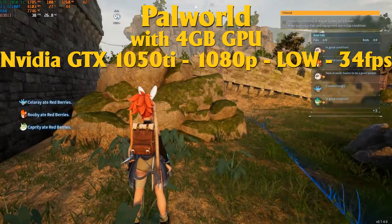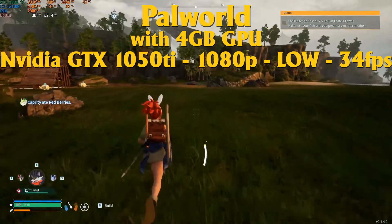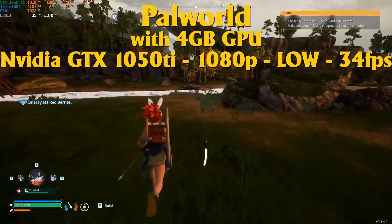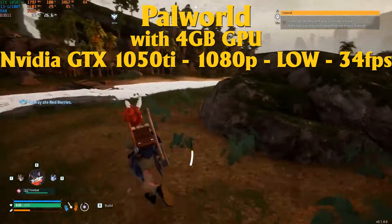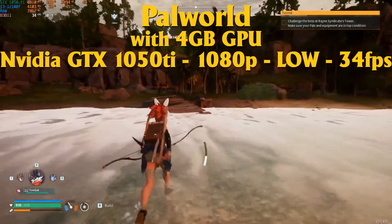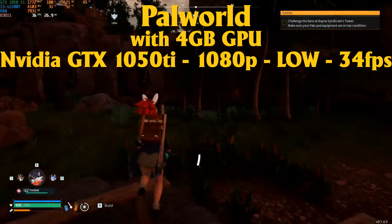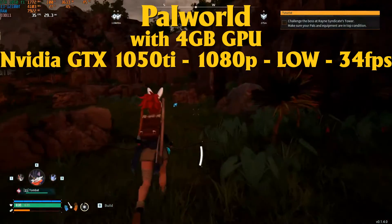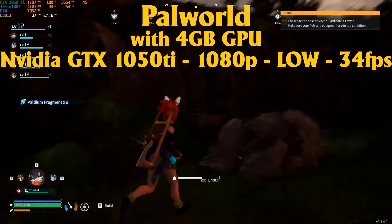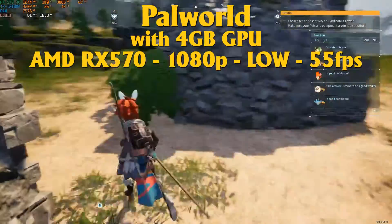Next up in my bunch of 4GB GPUs I have the Nvidia GTX 1050 Ti. This card came out almost 2 years after the GTX 960 and performed a little bit better — less than 10% better. For Palworld at 1080p low settings, that means 34fps — just 1fps more than the GTX 960. It's not much of a difference you'd even notice, but we're over 30fps, which is highly playable.